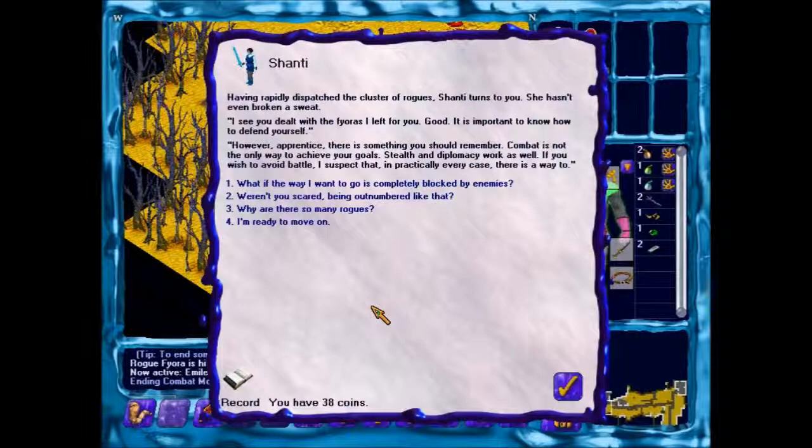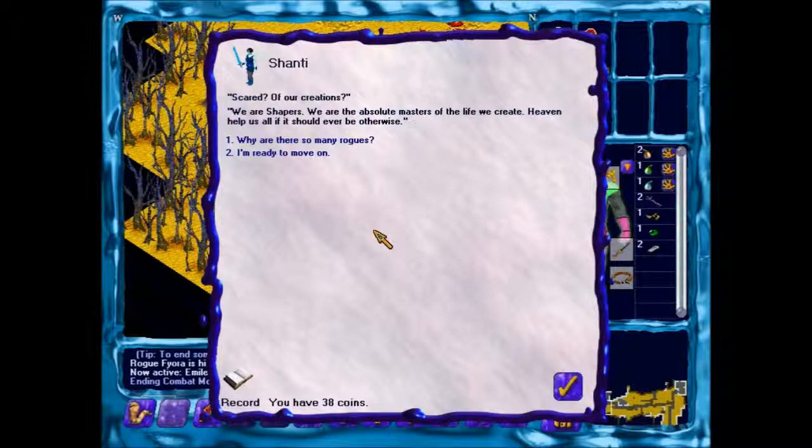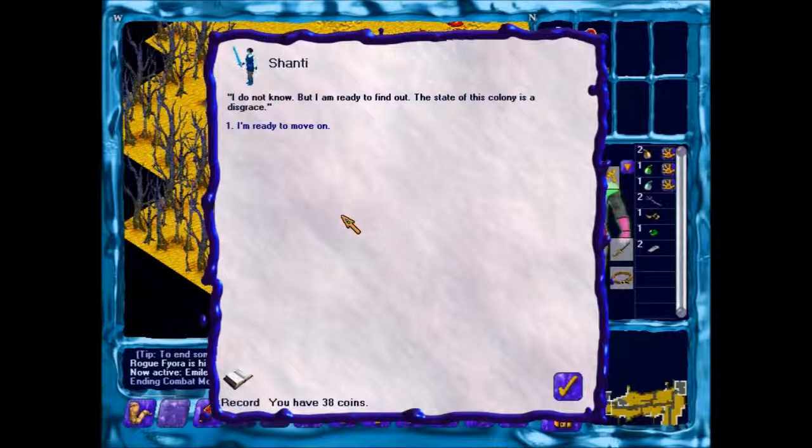Having rapidly dispatched a cluster of rogues, Shanti turns to you. She hasn't even broken a sweat. 'I see you dealt with the Fioras I left for you. Good. It is important to know how to defend yourself. However, apprentice, there is something you should remember. Combat is not the only way to achieve your goals. Stealth and diplomacy work as well.' 'What if the way I want to go is completely blocked by enemies?' 'Then look for a different route! If you find that the obstacles in one area are insurmountable, go elsewhere! In my experience, there is almost never only one route to a goal.' 'Weren't you scared being outnumbered like that?' 'Scared?! Of our creations?! We are shapers! We are the absolute masters of the life we create! Heaven help us all if it should ever be otherwise!' 'Why are there so many rogues?' 'I do not know, but I am ready to find out! The state of this colony is a disgrace!' 'I'm ready to move on.' 'Good, I am eager to reach Dry Peak. That colony is in a miserable state — I want to know why!'